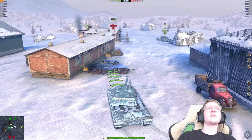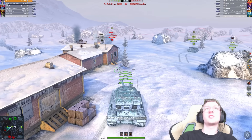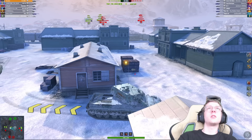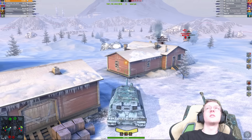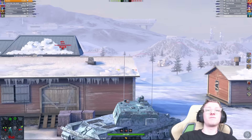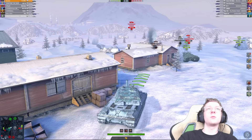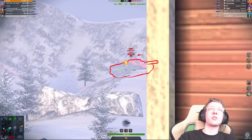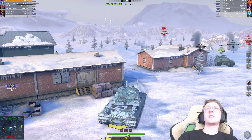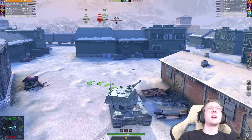I don't know where the enemy TDs are. I know where the XM is, but I do not know where the Foch or the 704 is, though I know they are somewhere overlooking our team. We are spotted again — that sucks. There's the 704; I can't hit him at all from here. Literally nothing I can do to him. We see the Foch as well. I'm going to put my adrenaline on and aim on the Foch — I don't care if the 704 shoots me, hitting that Foch is much more important. And there you go — what was a full health Foch is now 530 HP. We're still alive and doing pretty good.